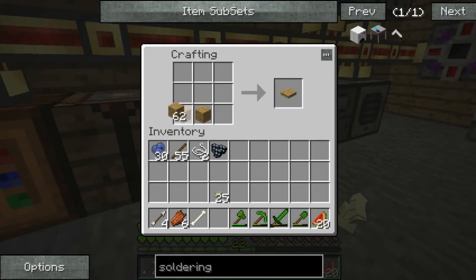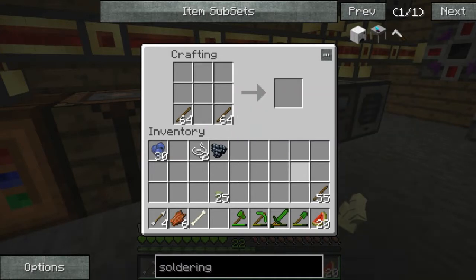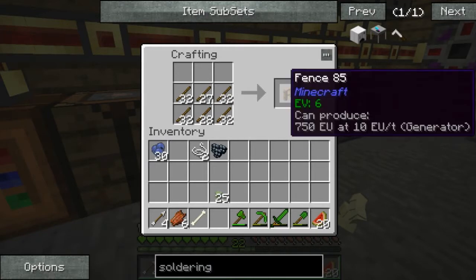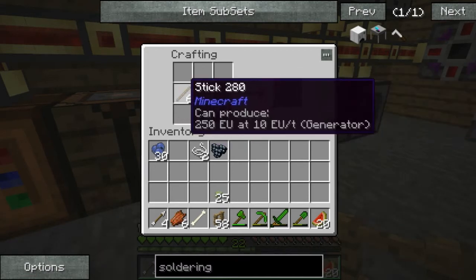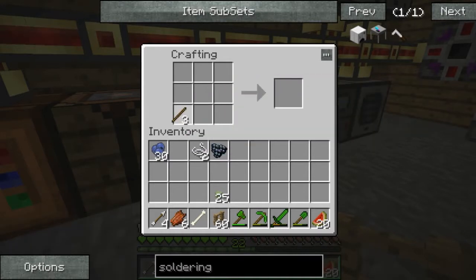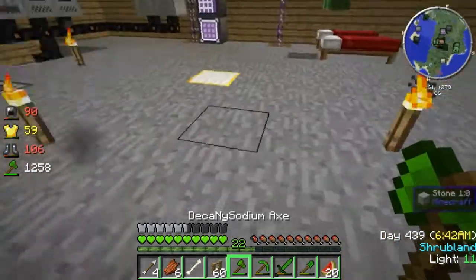I do not know if it is generating apples. Do you want it to? I think there's a chance it will generate apples. Trees don't always drop apples, do they? No. What I'm thinking then is that we make it a watermelon farm, or something. What other seeds are there? Hemp seeds? Yes, hemp.